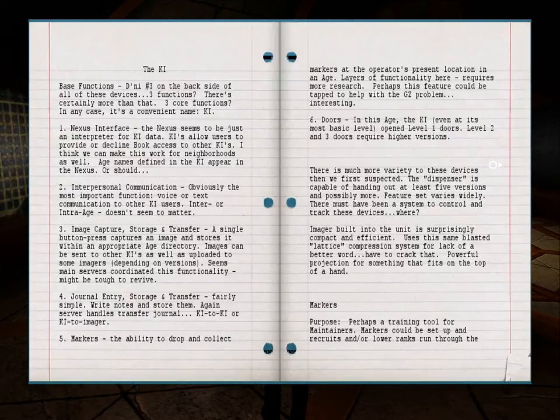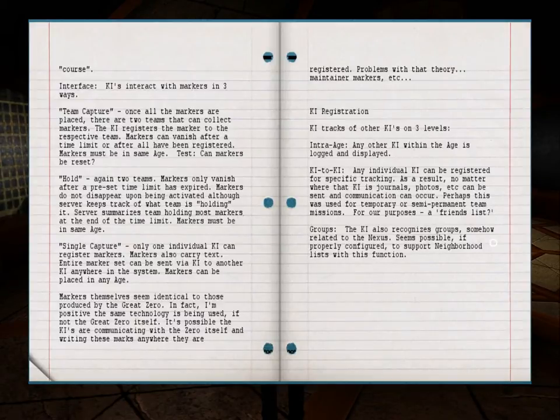Markers — purpose: perhaps a training tool for maintainers. Markers could be set up for recruits and lower ranks to run through the cores. Keys interact with markers in three ways. Team capture: once all the markers are placed, there are two teams that can collect markers; the key registers the marker to the respective team. Markers can vanish after a time limit or after all have been registered. Markers must be in the same age. Can markers be reset? Well, I can't quite finish this notebook in this video, so I'll read the rest in the next video — don't skip it because I'll continue playing after that.